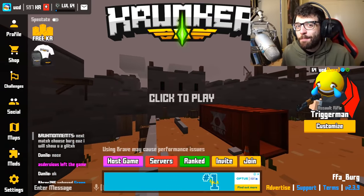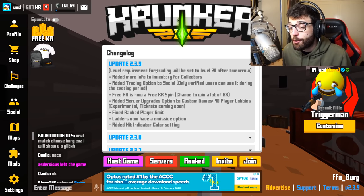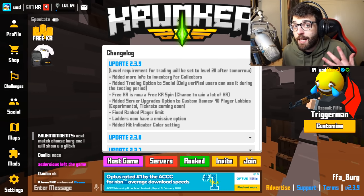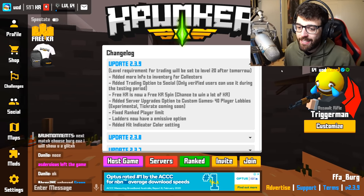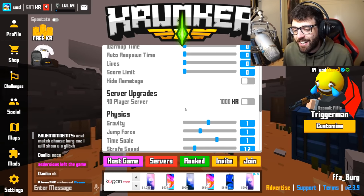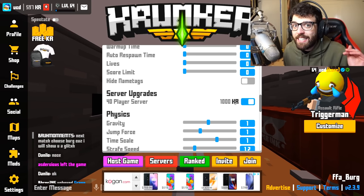Alright, Krunker update 2.3.9. I don't usually go over the patch notes, but there's one thing I want to talk about. The level requirement for trading will be set to level 20 after tomorrow. Currently it's only for verified players like myself, however tomorrow if you're over level 20 you will be able to trade. Besides trading, there are two quick features I want to mention. The first one is if you host a custom game, you can host a 40-player server if you pay 1,000 KR, which is absolutely insane.